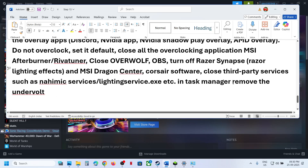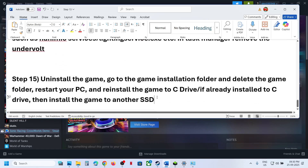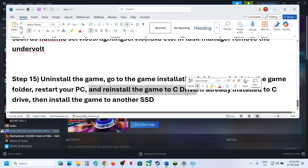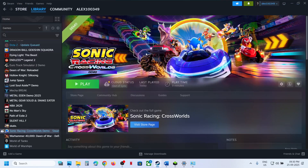Also, if you have an underwater 3D computer, remove the underwater software and then launch the game. The last step is to uninstall and reinstall the game to a different drive. After the uninstall, go to the game installation folder, delete the game folder, restart your computer, and then reinstall. If the game was installed on D or E drive, try installing it to C drive; if it's already on C drive, try installing it to another SSD.